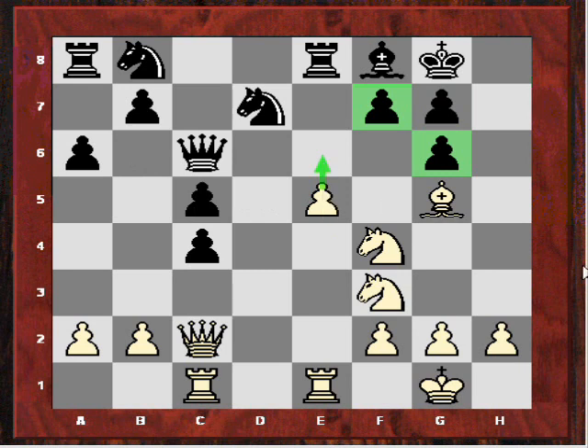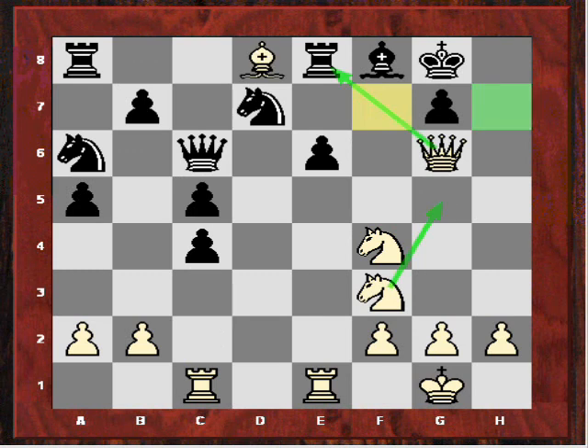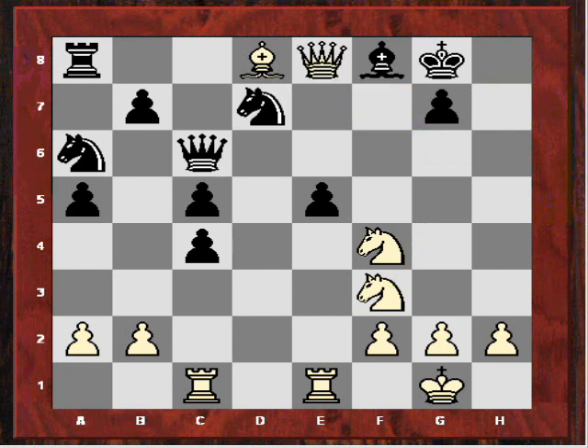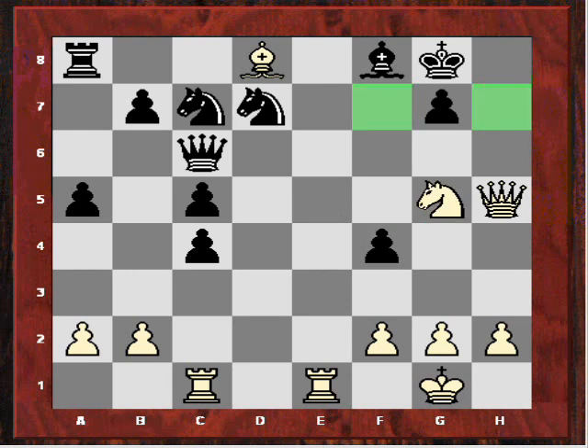After a5, white carried on with e6, plowing into black's pawn structure. After fxe, Qxg6, and then Bd8 — a nice, fast tactical move — this was really the end for black. After e5, Qxe8, Nc7, Qh5 — white now has the big threat of Ng5. After exf4, Ng5, black had had enough. This bishop on d8 is tactically very useful, because if Nf6 then Bxf6 — so black resigned here.